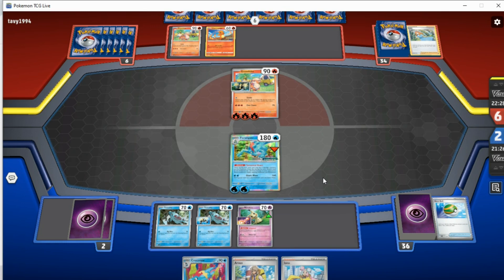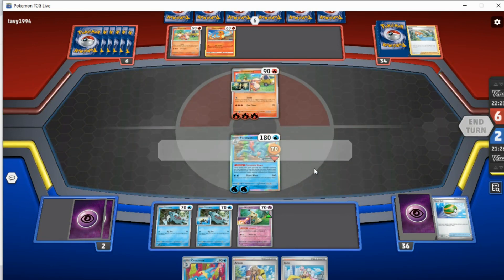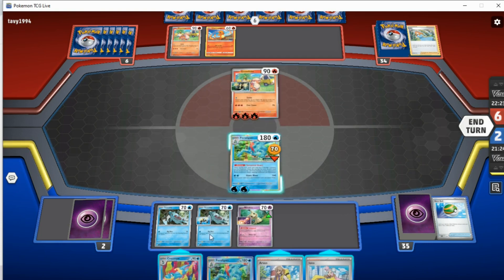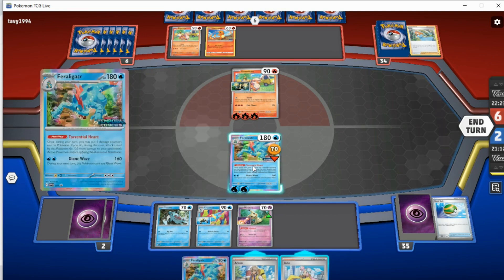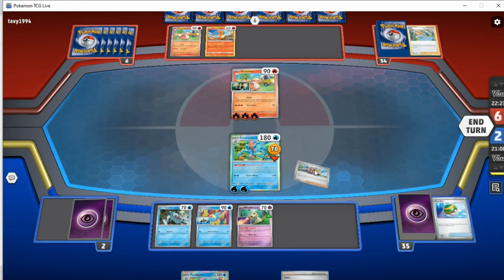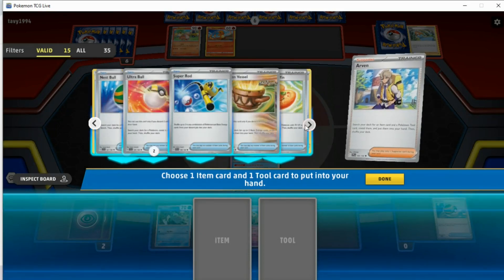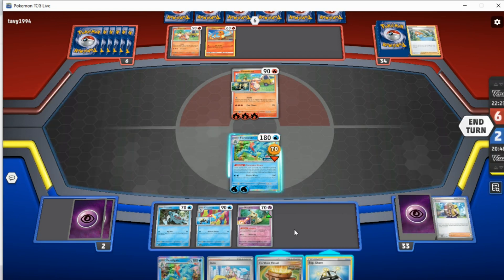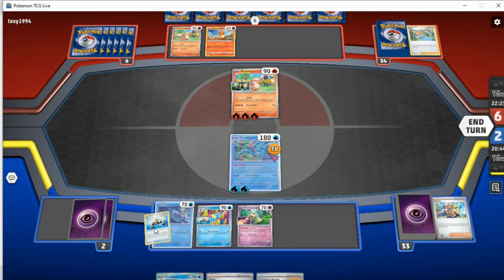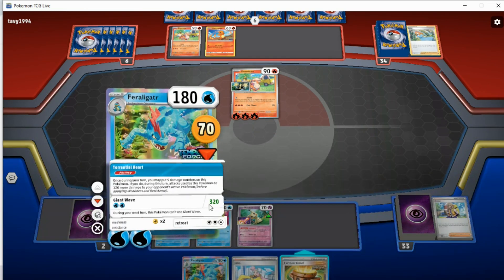If we ever get a Floatstone reprint or an item card that lets you retreat stage ones, that might change. But I think this game is pretty much over — it's been a pretty boring game, to be fair. I kind of thought my opponent would retaliate with a KO and that would at least force me to find a combo. Because if I had been forced to promote Mimikyu and then I whiffed a KO, I would be in a position where I'd have to start manually attaching energies. At that point my opponent could just Boss the Feraligatr after I promote Mimikyu. So that's another big problem with this deck.